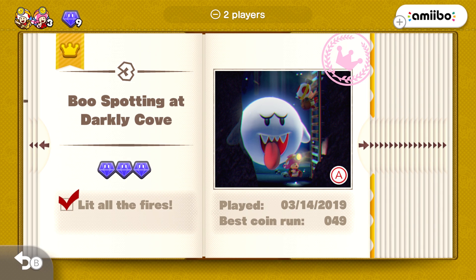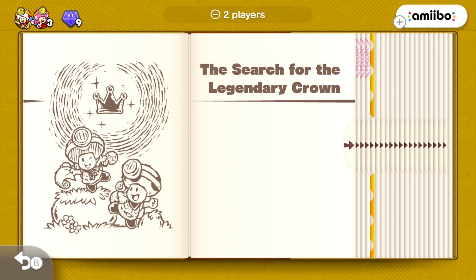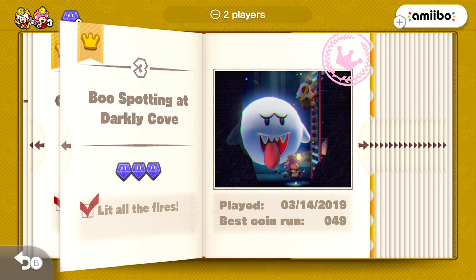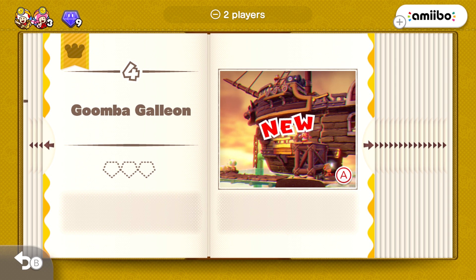Hey guys, Musainel here, and welcome back to another episode of Captain Toad Treasure Tracker, this time for the DLC. I kind of wasn't expecting that either, but it's fun. In the last episode, we began our adventure for the search for the legendary crown, which I really want Captain Toad to wear — it would be really cute. We did Shifty Shrine, which was a brand new level we haven't seen before, but the rest have been remixes, but also very interesting. And in this episode, we're going to get started with Goomba Galleon.